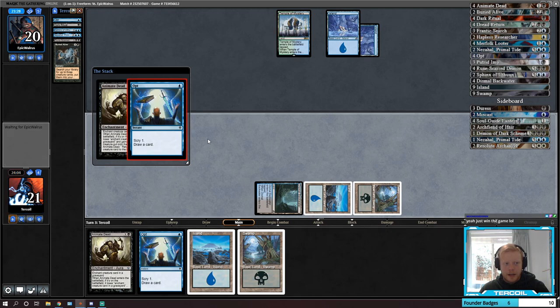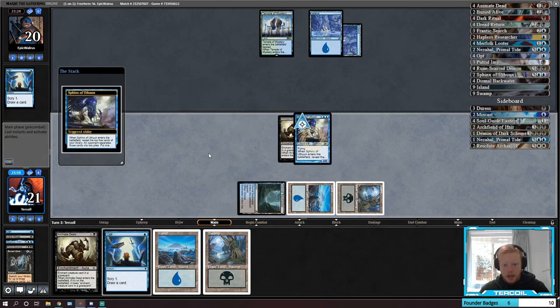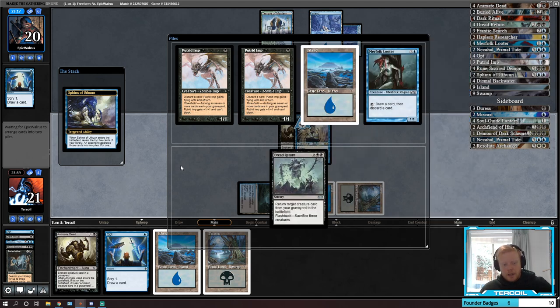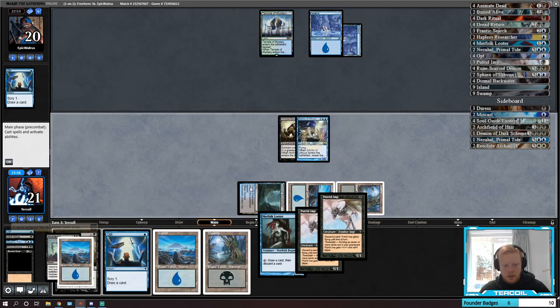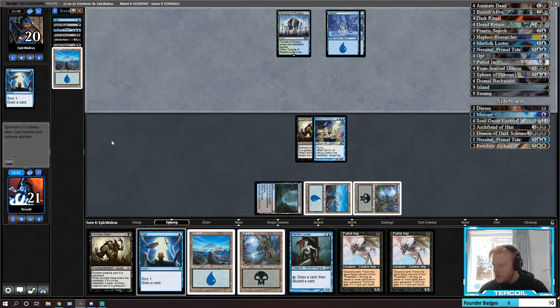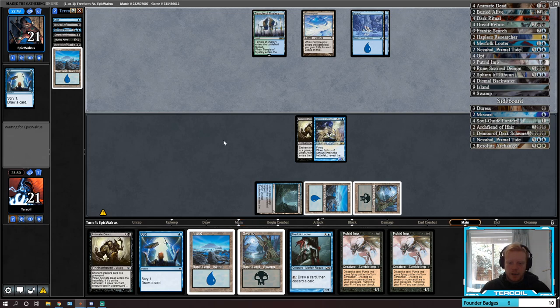Opt into Mana Leak — nice. I take whichever pile has Looter in it I think. Look at our Putrid Imps. I'll take three. Not a terrible turn three — we're back at seven cards in hand. Our Imps will have threshold, which is very good. They're playing Blue-Green Post — they might have Condescends or power sinks.